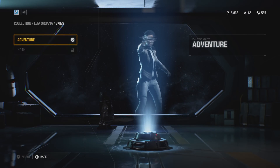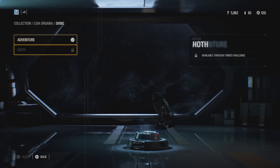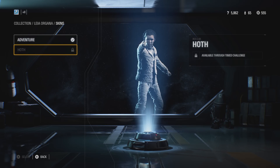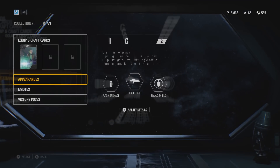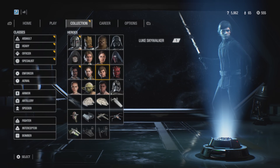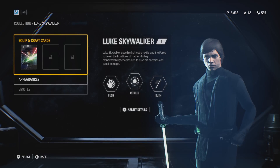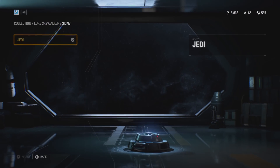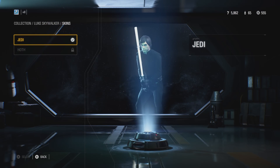You can preview the skins in their respective character customization screens under appearances. They will be unlockable through a series of in-game challenges available over time — we have to stay tuned to their official channels for more details. You can see them in the game now, however you can't actually access them yet. They are listed as accessible via limited-time challenges, and I went ahead and completed today's challenge but it didn't unlock any skins, so it's unclear exactly how this will work.